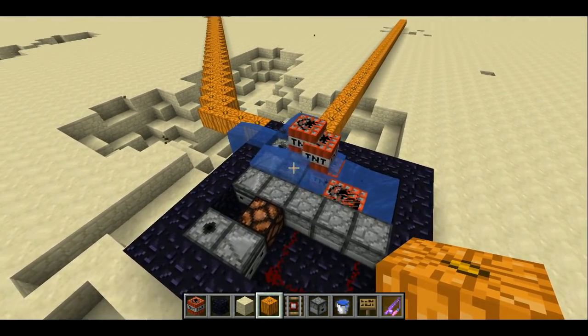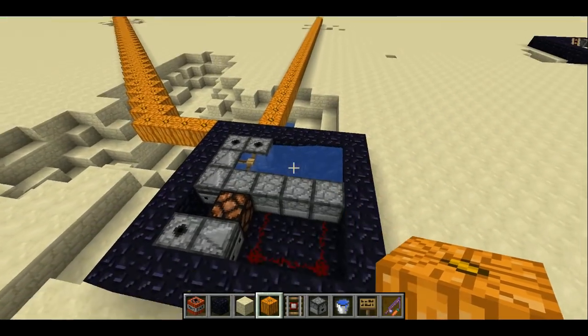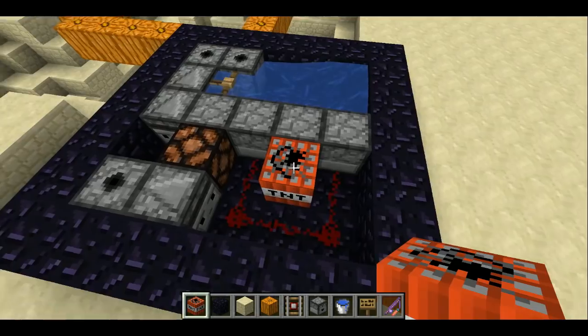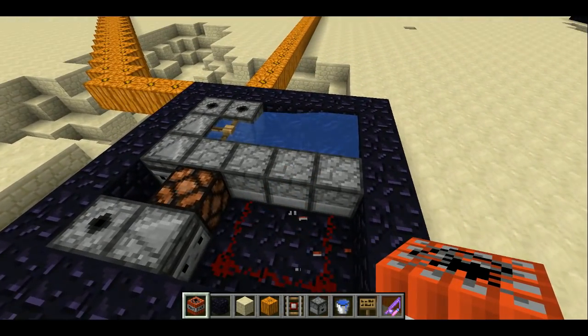That is, in order to fire it again, you can't do anything, but there's a couple exceptions. You can place new TNT into a dispenser. If your build has any TNT in block form that gets fired off or used up as part of the shot, you can right click to place those.